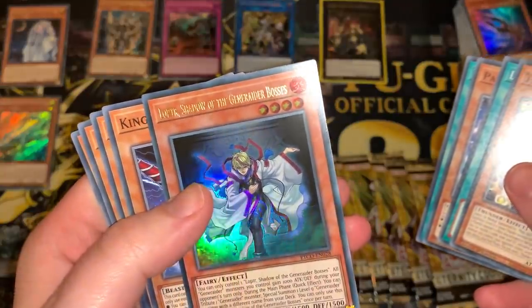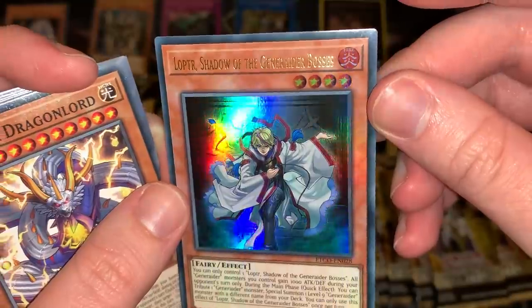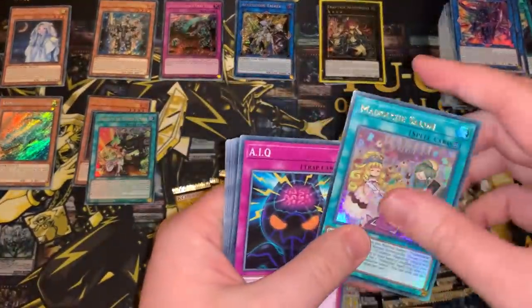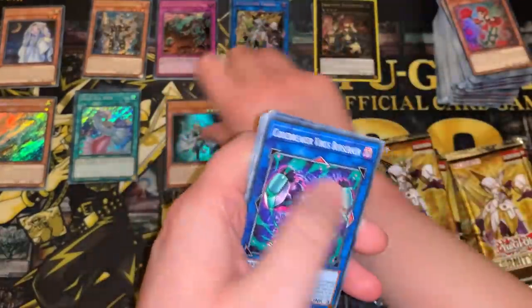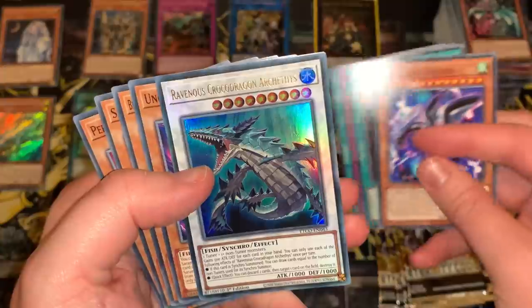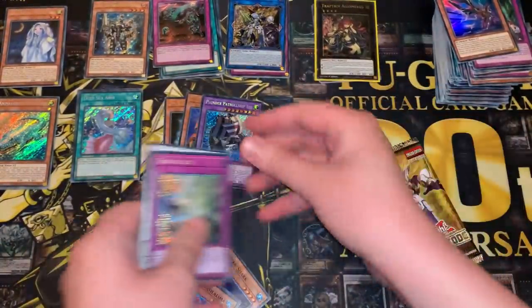Box number 7. Another Lopter Shadow of the Generator Bosses — is this meant to be like Shadow of the Colossus or something? Emblem of the Plunder Patrol again — that makes number four now. Medolce Salon, back-to-back Ultras. Our third Ghost Mourner and Moonlit Chill, providing us with a playset. Very nice. Another Union Driver, Deep Sea Aria. Box number 8 — another Lopter Shadow of the Generator Bosses, that makes our playset. Machina Metal Cruncher number two. Plunder Patrol Ship Lice again, another Ravenous Crocodragon Archethys, our third Titanocider — Shiny Lost Wind — that's our playset now. Deep Sea Prima Donna again. Two Water Synchro Ultras in that box.